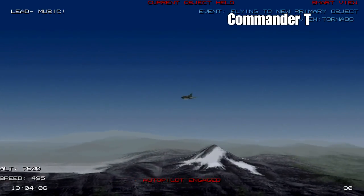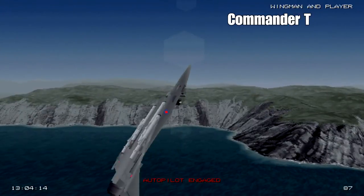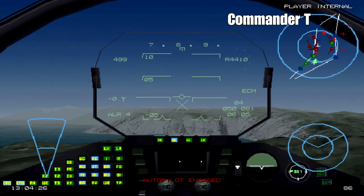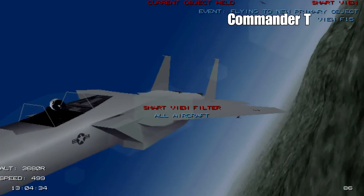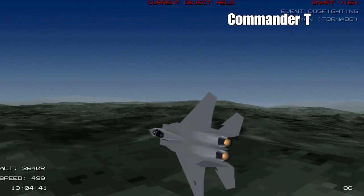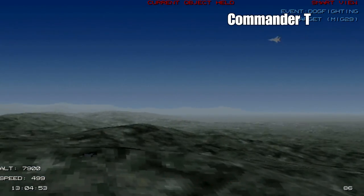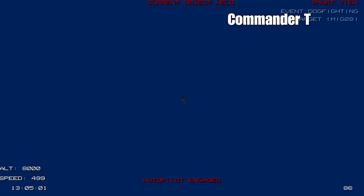There's a Tornado that got into the air. Our wingman's in a gunfight - I'm not sure what he's attacking. We don't want to get too involved in air-to-air combat; the F-15s are doing the air combat for us and they're in a dogfight. Using Smart View we can see it's in a turning dogfight with a MiG-29 - they're quite evenly matched planes and could be dogfighting for a little while.